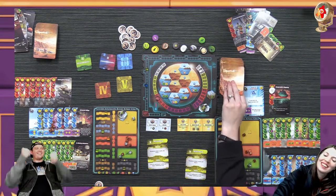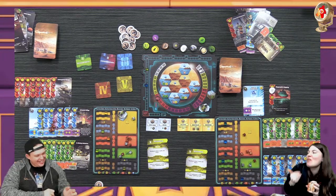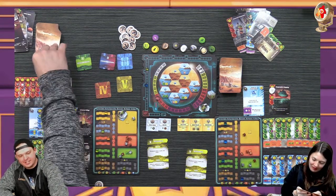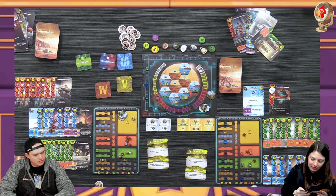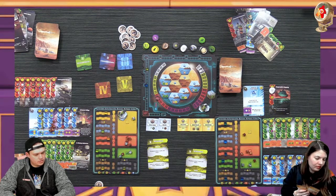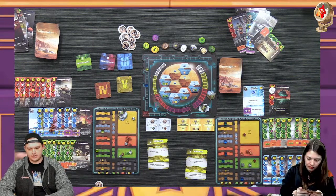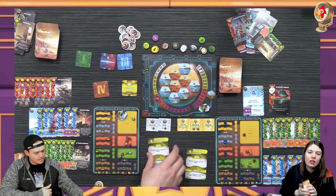I would have chosen production but I'm thinking she's definitely going to produce - she's sitting on one dollar. No, I want to find a card so I can build it. I wanted to draw cards anyway. We both chose production this phase and I got to draw and keep extra cards.